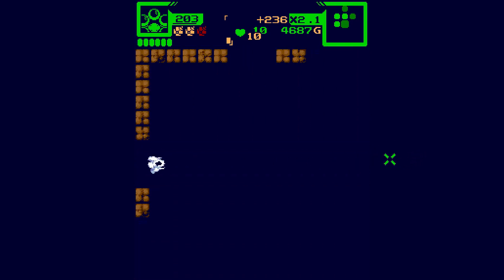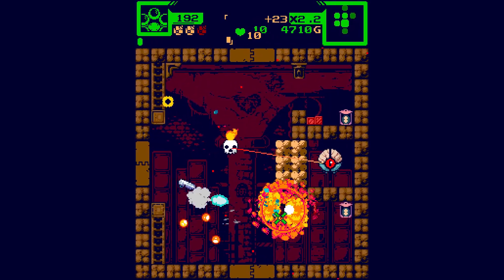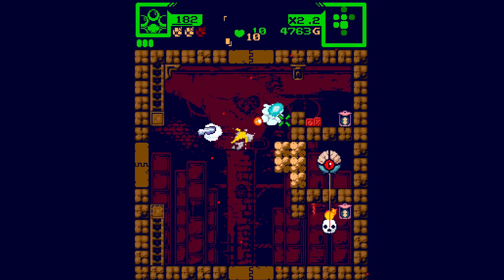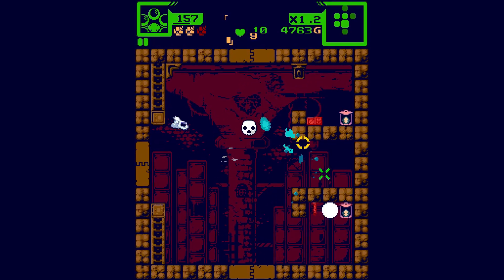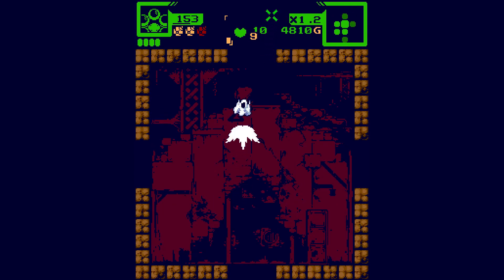About 4,500 Gs - can probably buy something pretty good from the shop if we accumulate more funds. I should be dealing with that spawner, because he's just going to keep spawning those enemies.